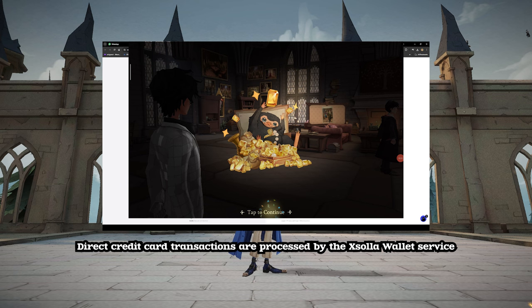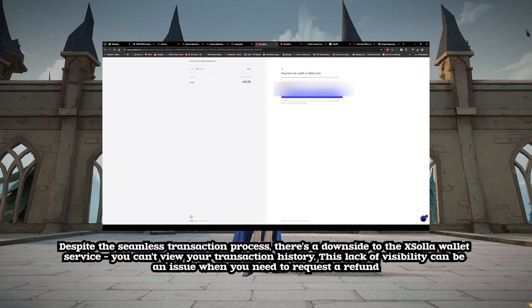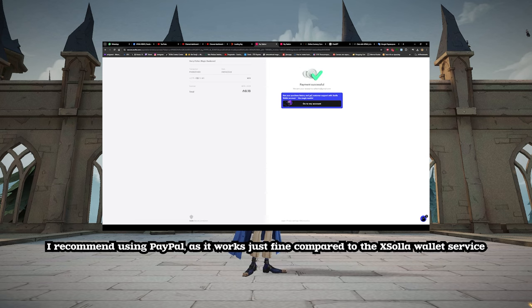Direct credit card transactions are processed by the XSOLA Wallet Service. Despite the seamless transaction process, there's a downside to XSOLA: you can't view your transaction history. This lack of visibility can be an issue when you need to request a refund. I recommend using PayPal, as it works just fine compared to the XSOLA Wallet Service.